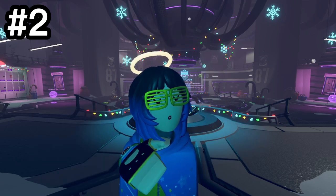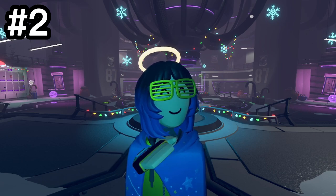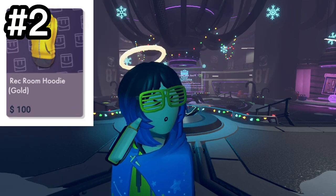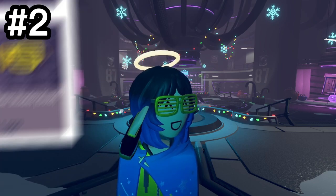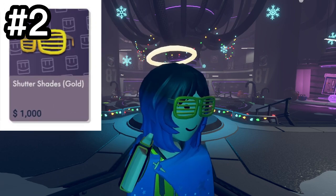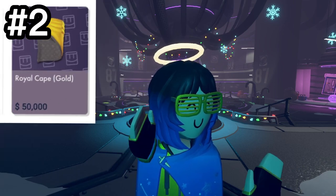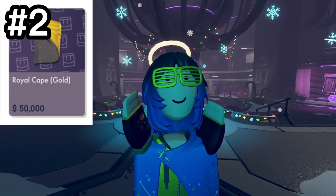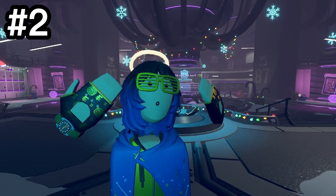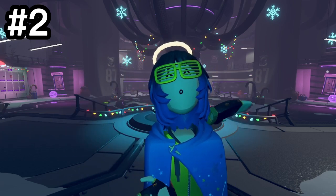The second set is the golden set. You can earn this set by cashing out your tokens and earning real money from Requiem — you can do this from RecNet, by the way. First is the golden hoodie, given to anyone who cashes out $100. Next is the shutter shades for $1,000, then the topper for $10,000, and finally the royal cape for $50,000. I've only got the glasses so far, as you can see, but hopefully in the future I'll earn more, and you will too.